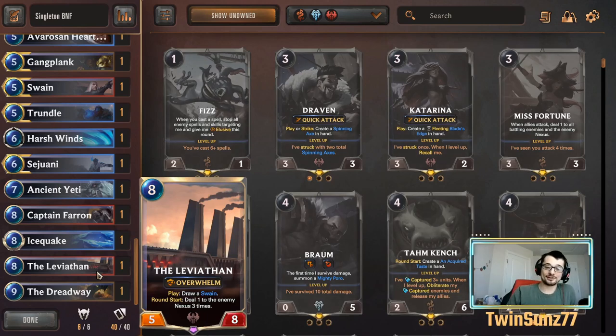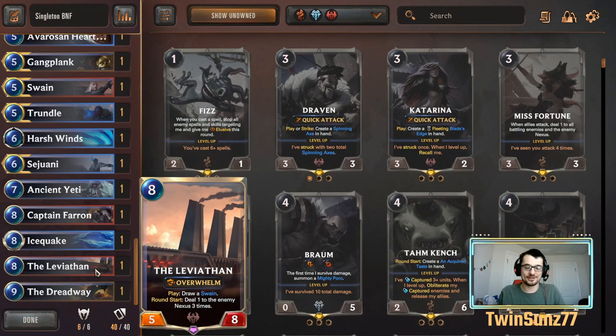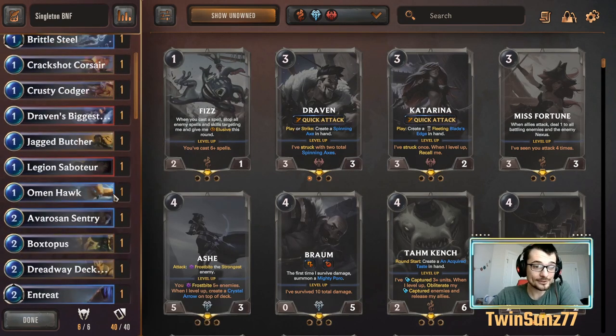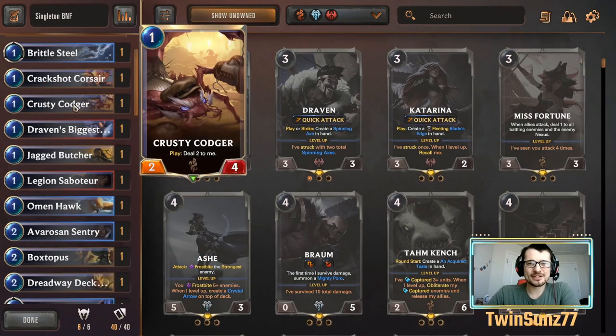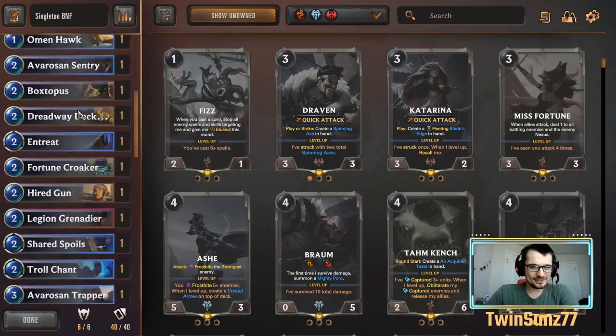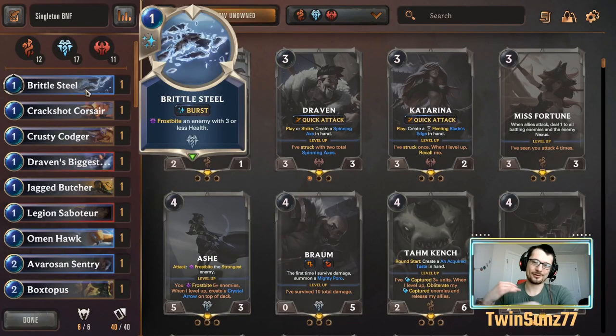Leviathan has overwhelm and also draws both Gangplank and Swain, which is massively important for singleton — it keeps your hand fresh and you never run out of cards. Dreadway is massive when you run as many overwhelm units and damage spells as we do. For spells you want some combat tricks sprinkled in and a couple of late-game things, but mostly early combat tricks. This is a mid-range deck — we're going to have units swinging at each other consistently and we just want those trades to go as favorably as possible.